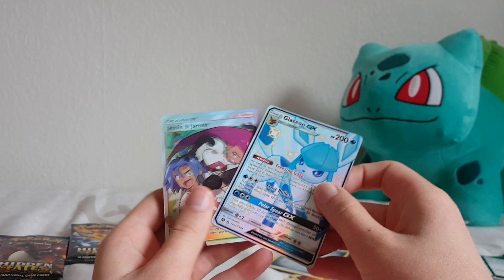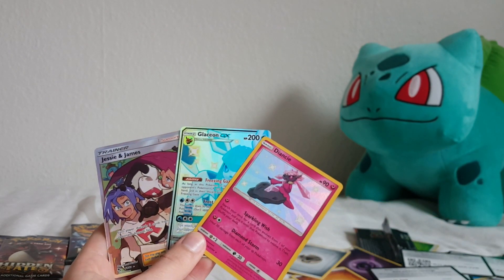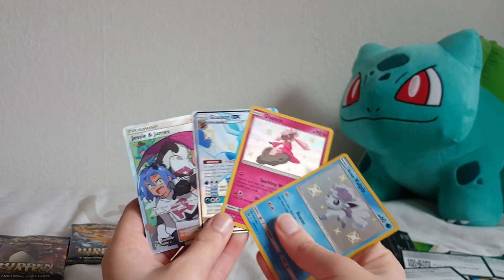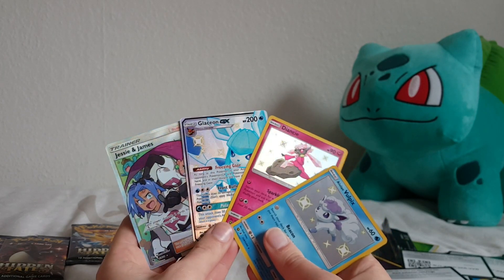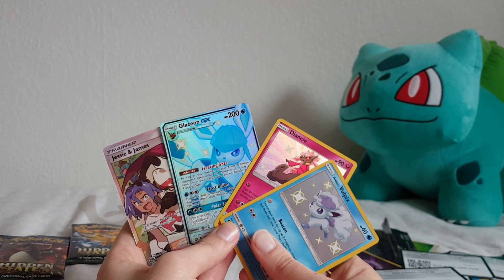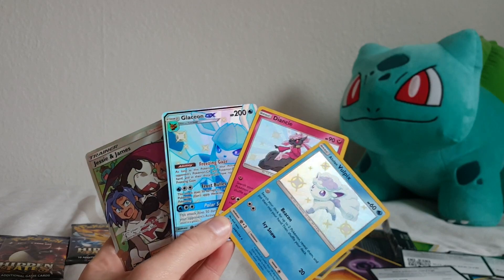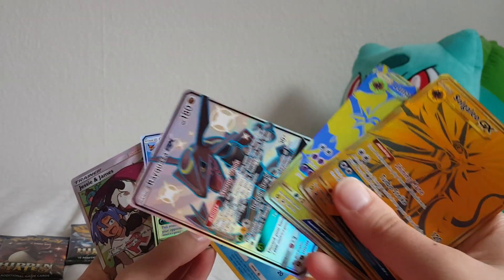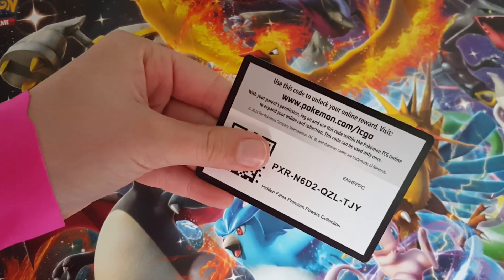Let's take a look at what we got - a shiny Glaceon GX, a Diancie, and an Alolan Vulpix out of seven packs. That's pretty good, some of these might even be worth a few pounds. And we got some other nice stuff too. Let's not forget these amazing promo cards. Thank you so much for watching, I really appreciate it and hopefully I'll see you next time! And what you've been waiting for - this is the code for the whole box.